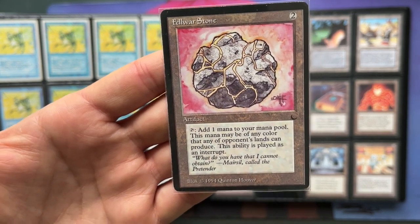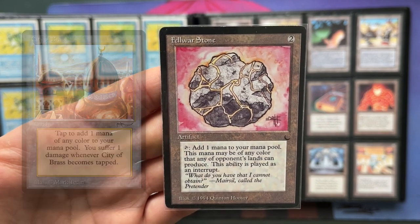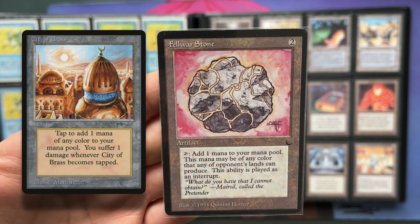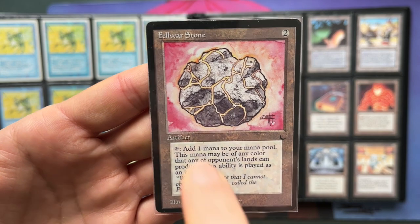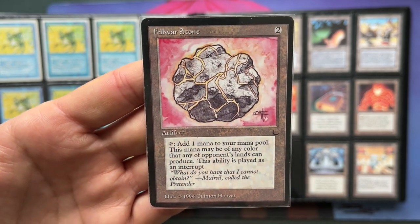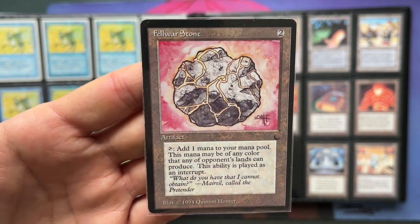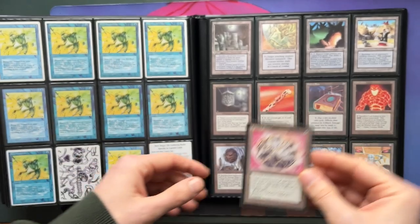This is a really good mana rock in old school. Why? Because a lot of decks play with City of Brass — a land from Arabian Nights you can tap for any color but it deals a damage to you. When your opponent has a City of Brass, your Flowerstone is now also a City of Brass — you can tap it for any color of mana, and it doesn't even deal damage to you. That's the extra icing on the cake. So this is a really nice ramp in old school.